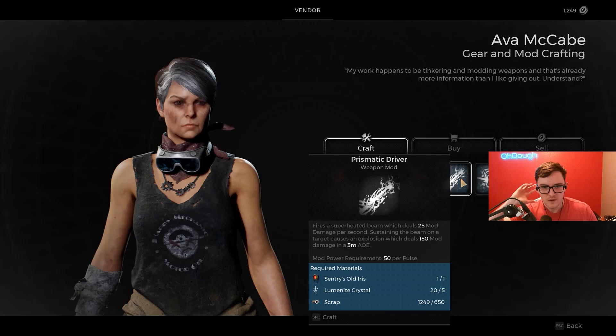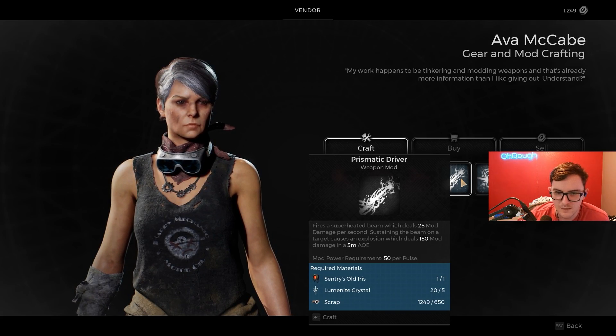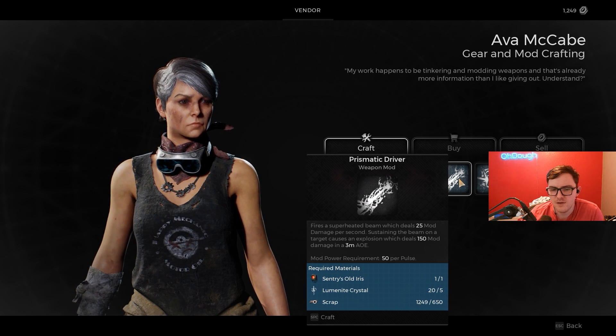Thank God. Centuries-Old Iris — fires a superheated beam which deals 25 mod damage per second. Sustaining the beam on target causes an explosion which deals 150 mod damage and 3 meter AoE.